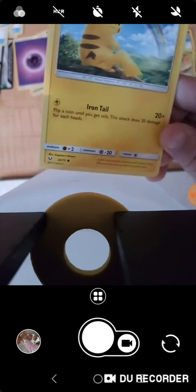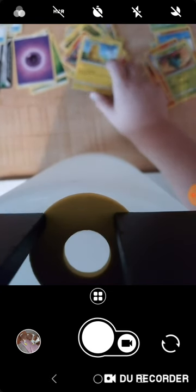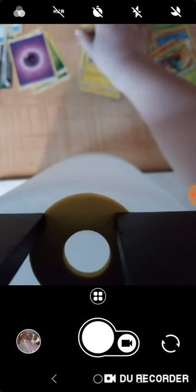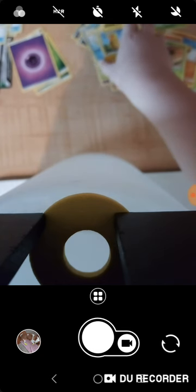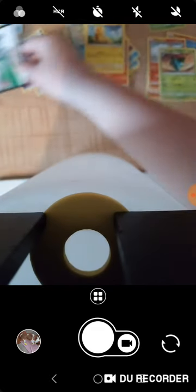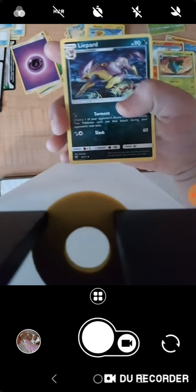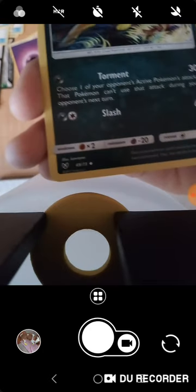Iron Tail — 20 times, flip a coin until you get... Sorry Pikachu but you're going in the bad pile, even though you're the Pokemon mascot. Did you know Clefairy was the first to be the Pokemon mascot but then they changed it to Pikachu? And Eevee, Clefairy, and Pikachu have that attack line that Water types, Grass types, and Fire types have. Rapidash — is it a shiny? No it is not, it was made in 2017. Torment: 30 damage, Slash: 60 damage, 90 health. Sorry Rapidash, you're going into the bad pile.